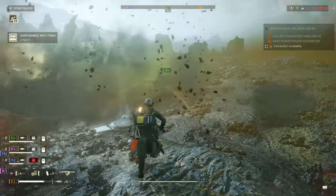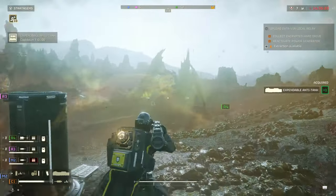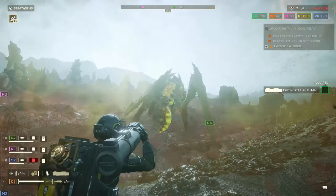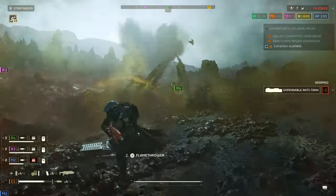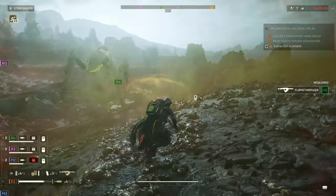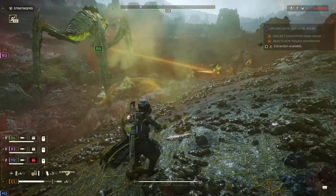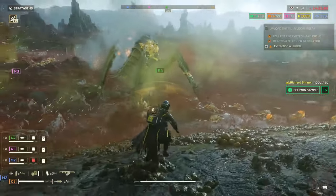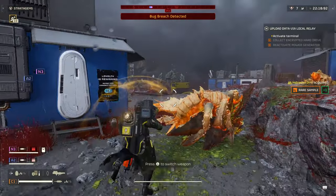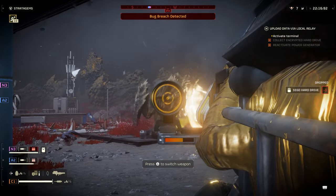The one essential weapon to take on Terminid missions is the expendable anti-tank. I prefer the EAT over the Quasar Cannon as it comes with two shots that can be fired instantly. The infinite ammo on the Quasar isn't worth the long windup if it's your only option, so if you can, take both. And be sure to aim for the head to take down Chargers in one shot to save ammo.